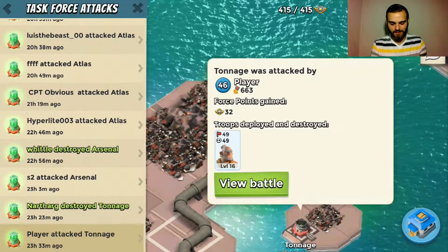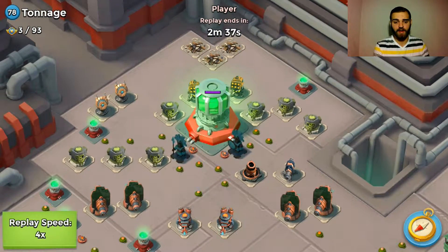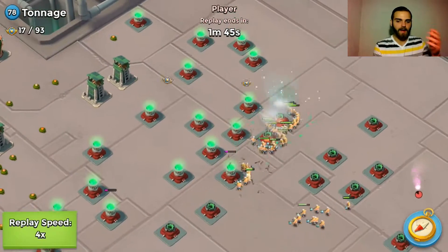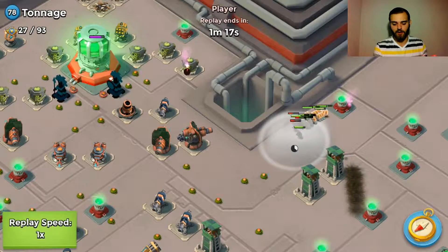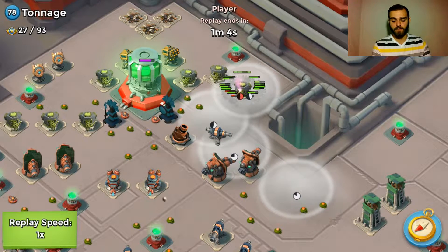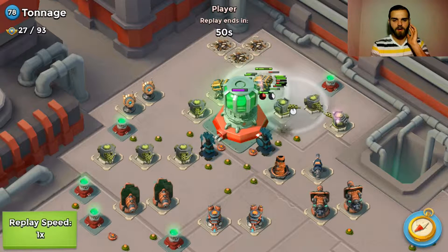Finally you guys get to see one of Player's attacks. Here's Tonnage — this is the layout with the core in the back. He's going to take out these rocket launchers at the very beginning, which is a pretty good move. He could have also gotten by with flaring or letting his warriors take them out later, but I think that was probably the better move. Now, whenever you're doing an operation attack and smoking warriors, you usually want to put your next smoke down before you flare.